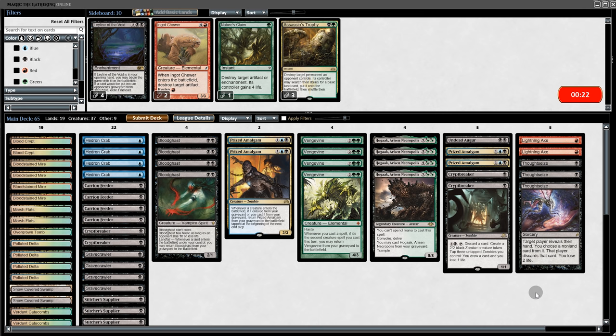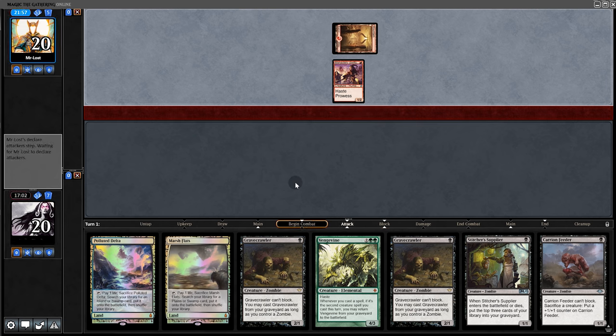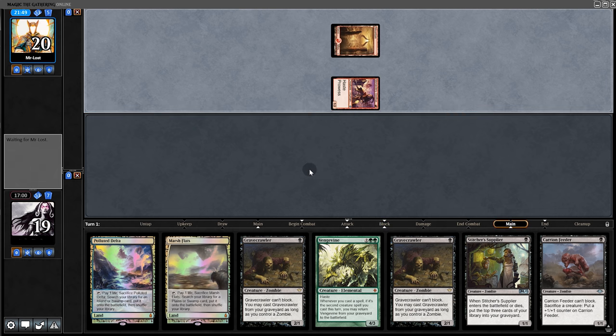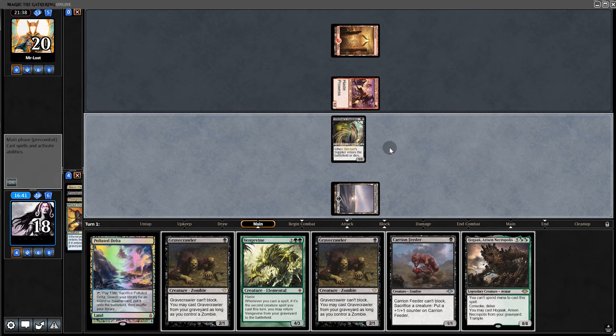I'm going to take the chance that they don't have Leyline of the Void and put in three Thoughtseizes. Opening hand is decent, so we'll keep — hoping they don't have graveyard hate. They kept a seven-card hand — there must be something good in there. We play the Supplier, get Bloodghast and Amalgam.